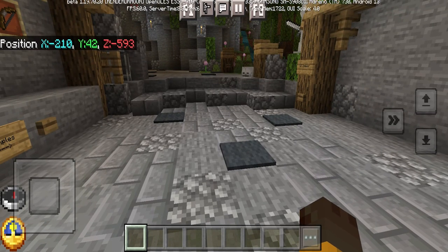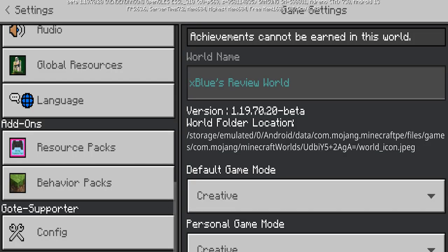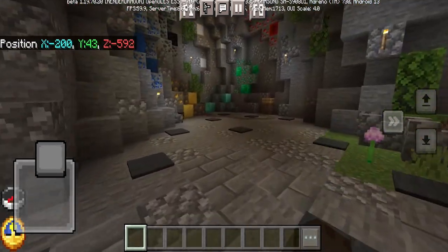We also have an F1 button and a F3 button, which is really cool. At the very bottom, there is an option that says configuration, which will give you all of the best guides you need in order to utilize this client to its fullest potential.